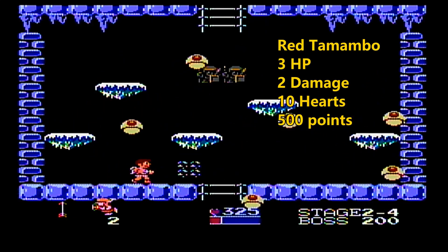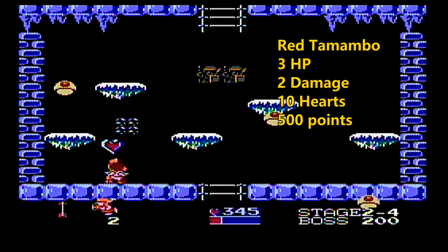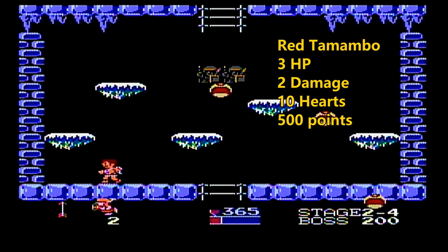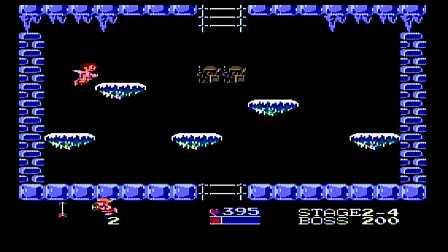We saw a blue bolus earlier — those are only worth half a heart. The red ones here are worth a full heart — full ten hearts. Big heart, that's good. You don't want to destroy these two guys though, because then it's tough to get onto that ladder.